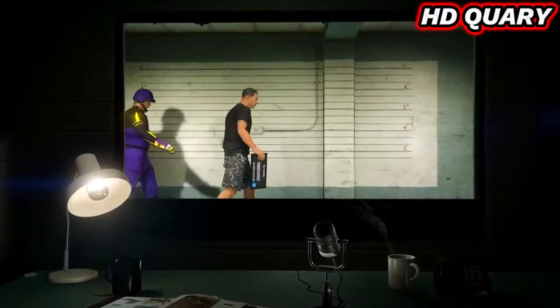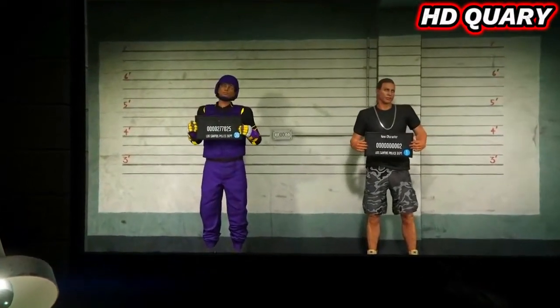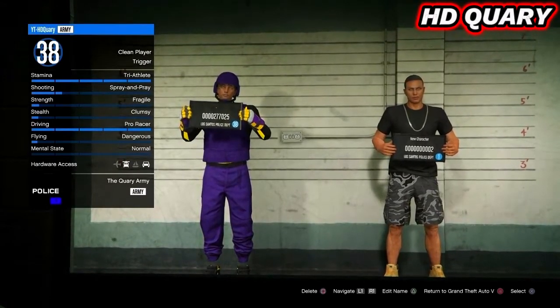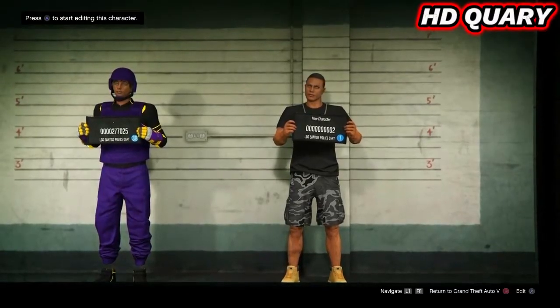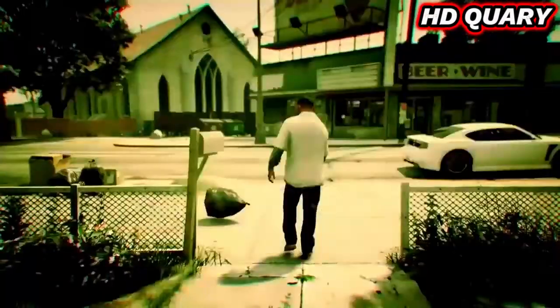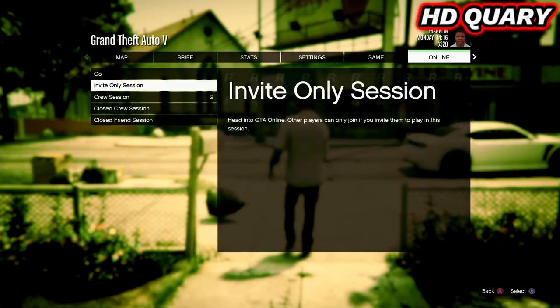After deleting your female character and you're on this screen: for old gen consoles, load into story mode. For new gen consoles, hover over the second character, then join on a friend in a different target mode, and you should get kicked into story mode. Now bring up the pause menu, go to Online, and load into an online session.